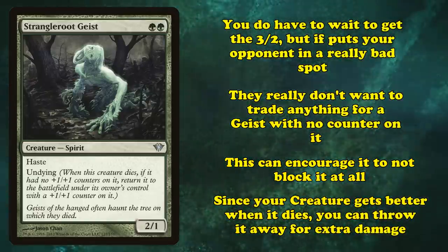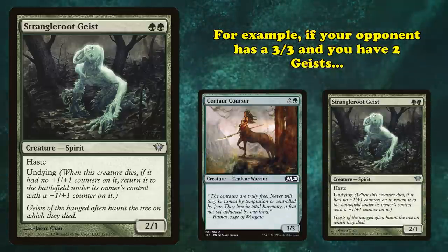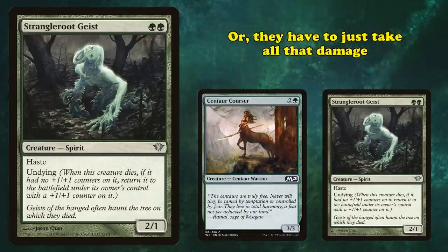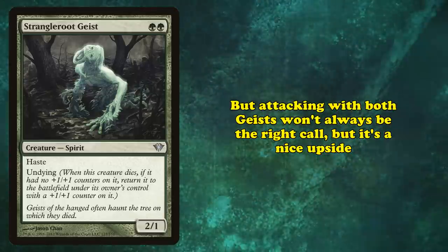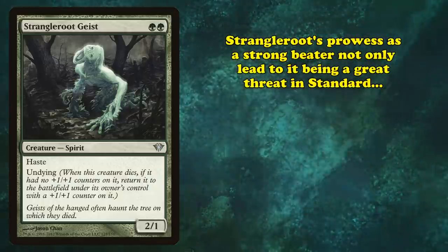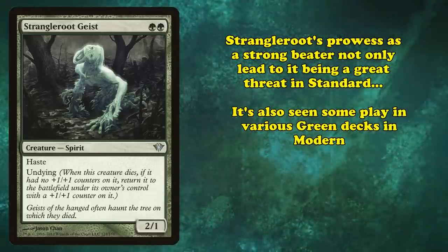Since your creature gets better when it dies, you can throw your Geist away to punch through damage more often. For example, if your opponent has a 3-3 and you have 2 Geists, you can swing in for some damage and your opponent has to either block and give you a 3-2, or just take all the damage. Strangleroot's prowess as a strong beater led not only to it being an all-star for green aggro decks in Standard, but it also saw play in a variety of green decks in Modern.